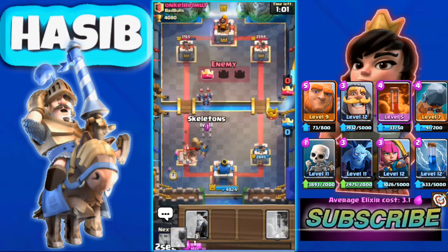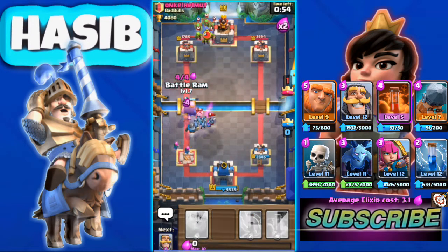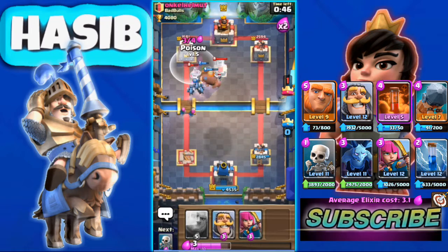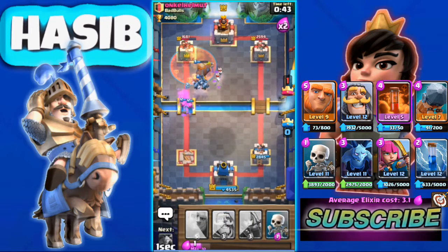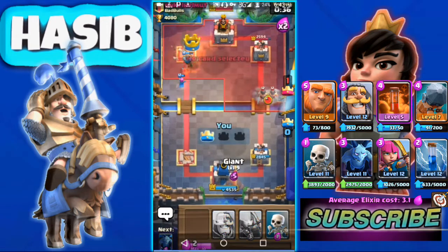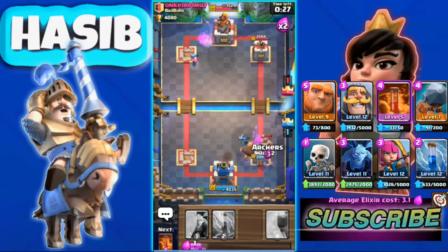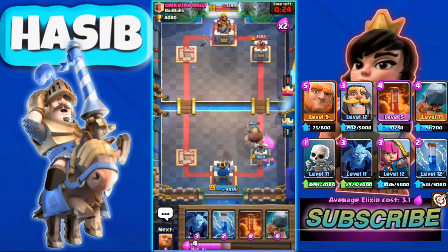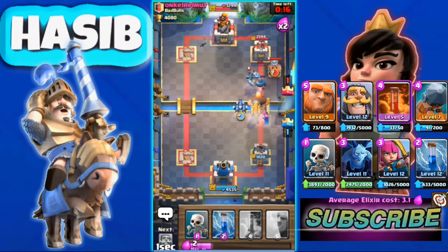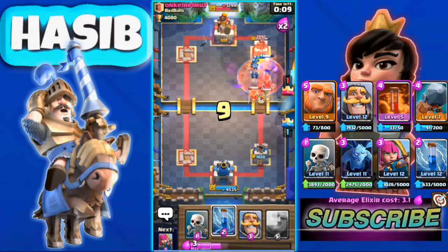Sorry for the lost frames. He uses Hog Rider and I know he will take our tower down, so we try to build up a big push. We use Zap for his Goblin Gang, he uses Fireball, and we also use Poison. Our Knight tanks for our Archers and that tower is done. He uses Barbarians again dealing solid damage.